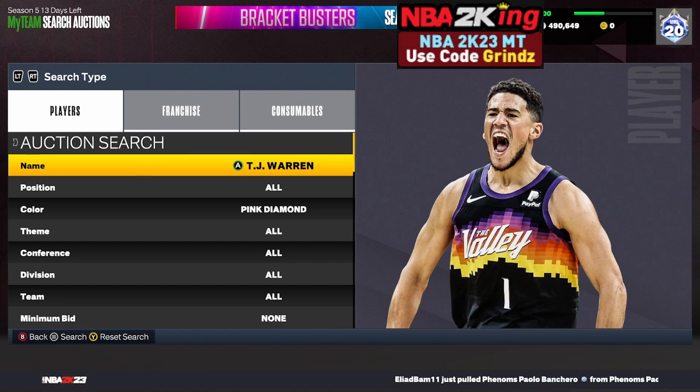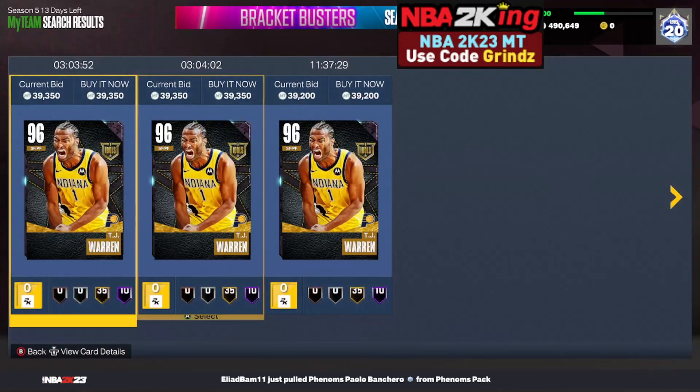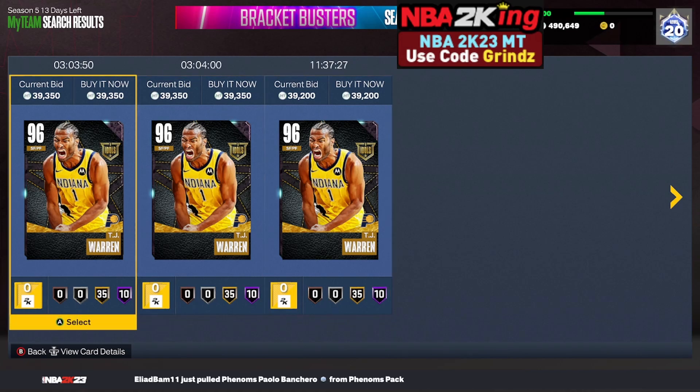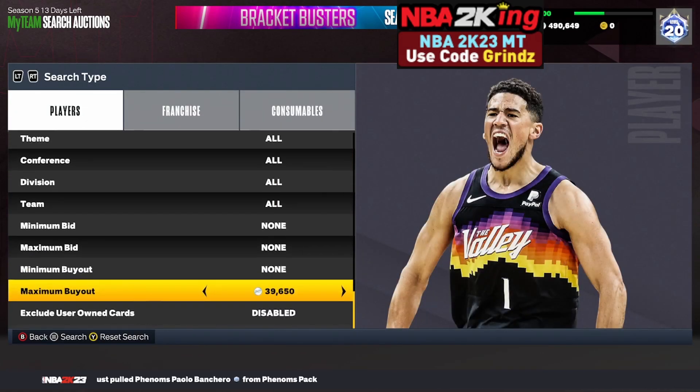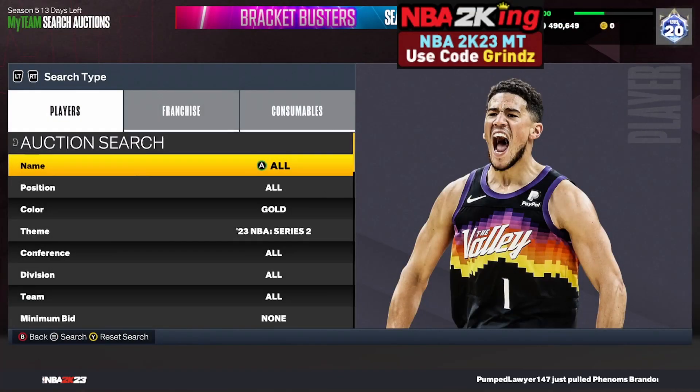The next filter is the TJ Warren hardscope. Set your name to TJ Warren and your color to pink diamond. The cheapest card on Xbox is going for about 39,000 MT, so bring your maximum buyout down to 33,000 and keep refreshing. He's a pink diamond card that sells for 40,000 MT and will pop up frequently around 5,000–7,000 MT cheaper. Give this a try.